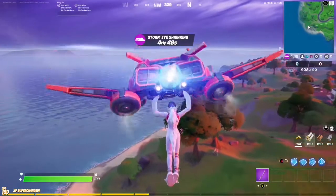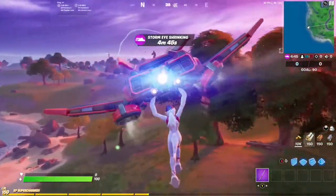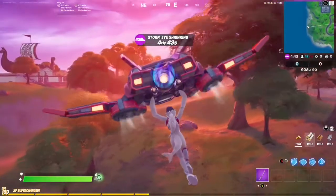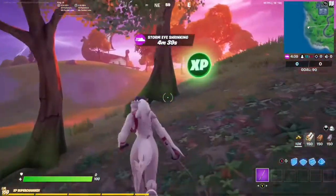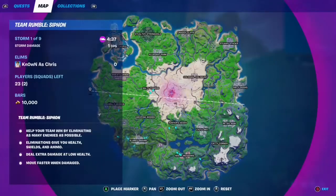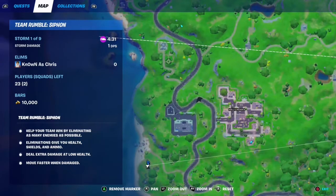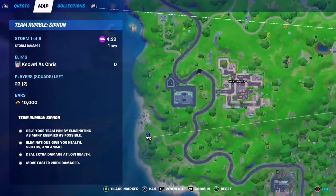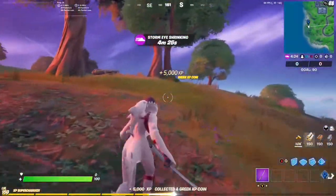Here we are in a brand new game, but it is going to be a green coin. We are by the Viking Vessel. Here it is on the map — Holly Hedges, Viking Vessel, and right over here in this little shrubbery area by the trees is our green coin. Perfect, let's move on.